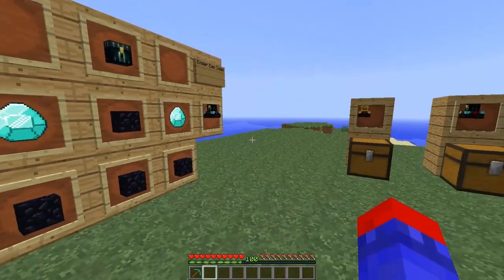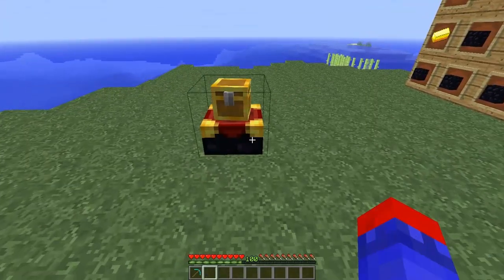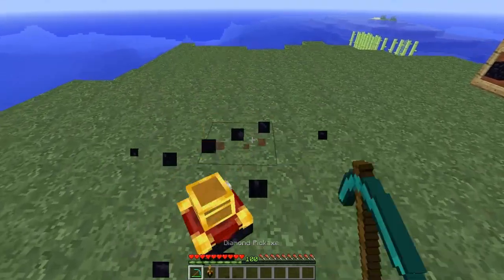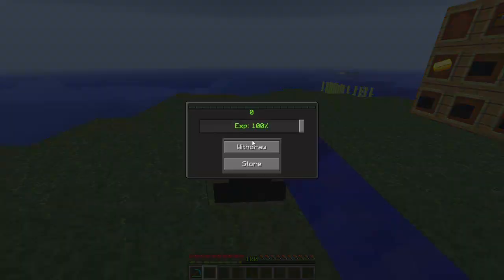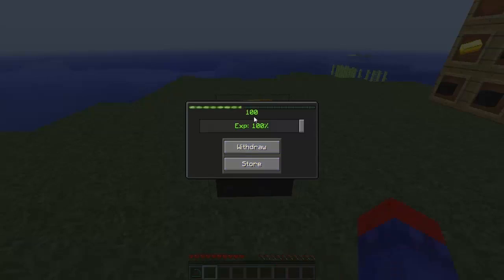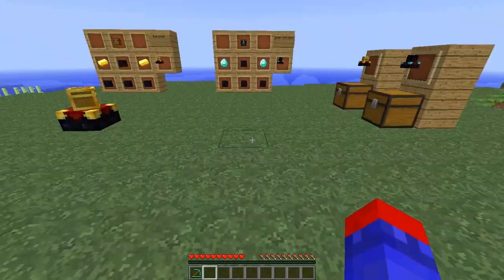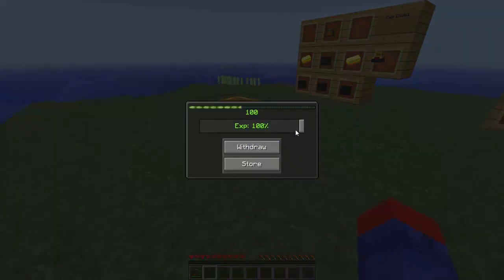Let me show you what this mod does. I'll get the EXP Chest — by the way, you can break it with a diamond pickaxe. Let's place it down, and as I open it you can see that there are zero levels in it, and it's showing the percentage I want to store. For example, I am level 100 as you can see at the bottom. If I store it, there are 100 levels in here and I don't have them in my XP bar anymore. If I want to get 50 levels back, I put it at 50 percent and then withdraw.